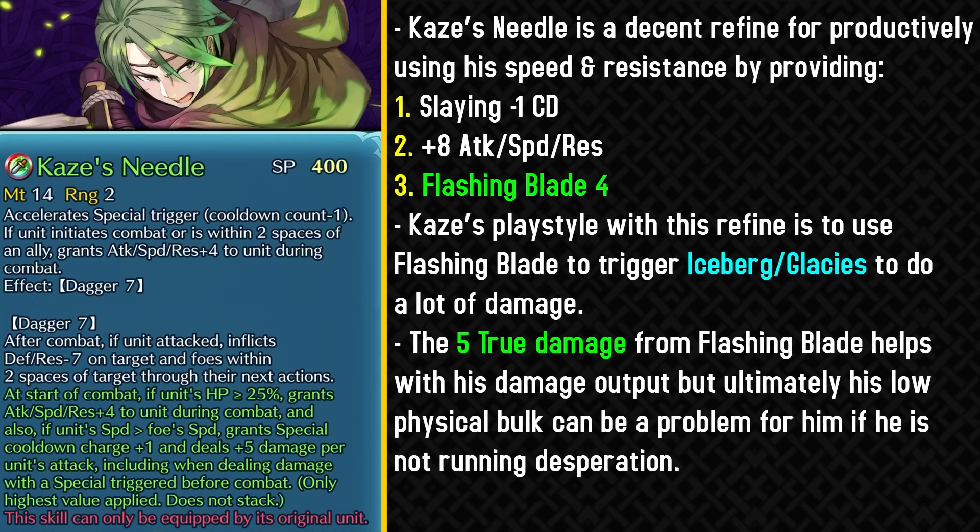Kaze gets a decent weapon refine for a unit in the 3-star/4-star pool, which allows him to use his speed and resistance productively. This weapon still retains the minus 1 special cooldown from the Barbed Shuriken and gives him effectively plus 8 attack, speed, and resistance during combat. He doesn't really get any defense boost, and the best part of this weapon refine is Flashing Blade 4, which allows him to get true damage — really helpful because Kaze doesn't have the highest base attack. His playstyle with this weapon refine is basically in the player phase, but his low bulk is gonna be a big problem.